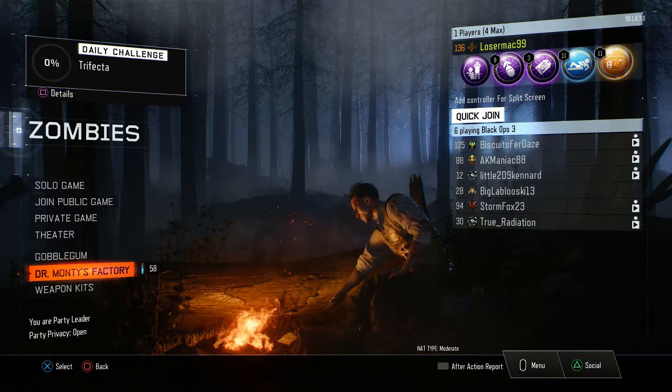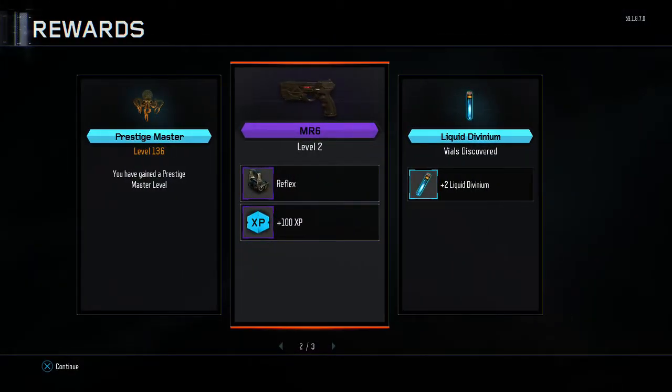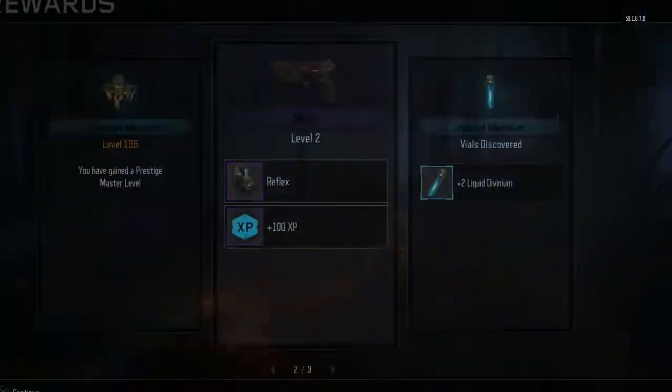So those are the major updates. Here are some of the little ones: you can now level up your MR6. People have wanted this for a while. Now, if you get Mass Prestige, you can actually level up your MR6 to seven levels, and you can get camos on it — which you never could before, but now you can.